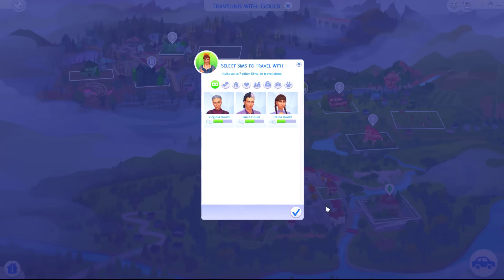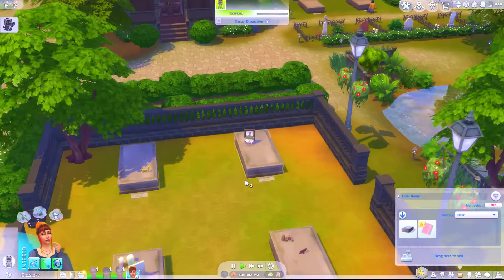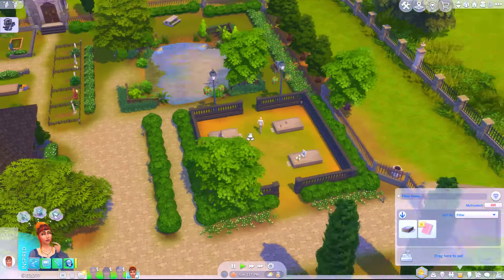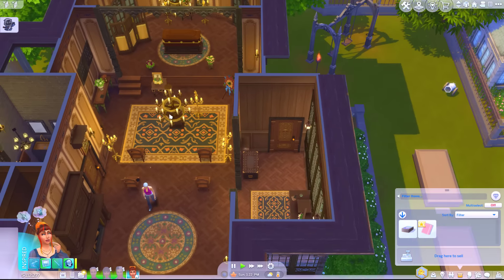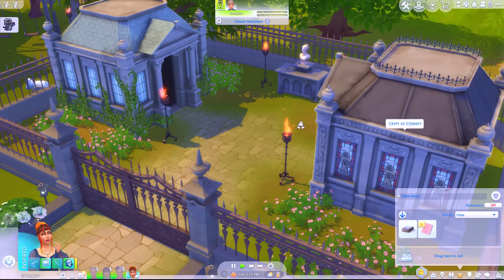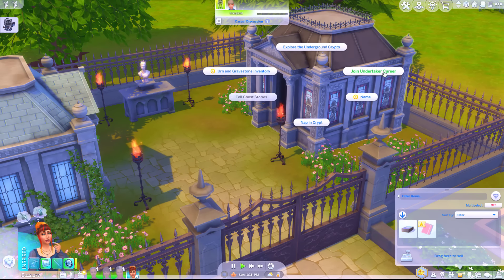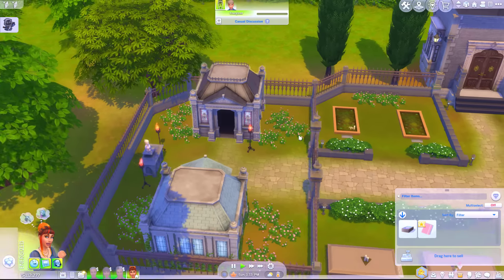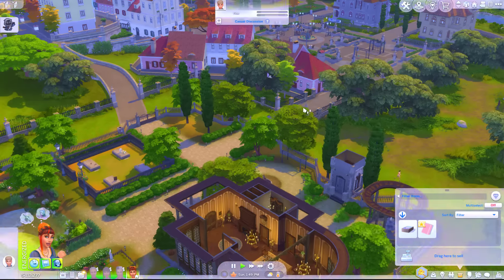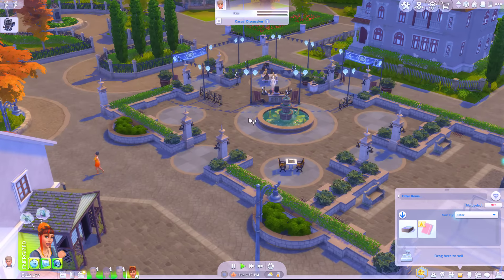Here we are - Eternal Hollow. So this is the cemetery. Does anyone already rest here? I think they're all empty. So we have this building - okay so this is where the funerals are held. And then we have a couple of crypts which I think we can explore. Oh and there's an option to join the undertaker career, but that's a standard rabbit hole career. Got some gravestones here - no one actually buried here yet. Well we'll probably go and explore some of the crypts. But before that let's go check out this festival.